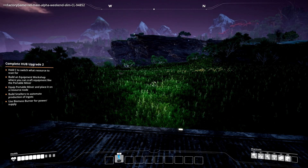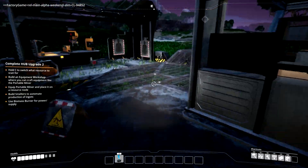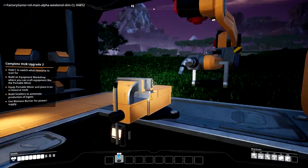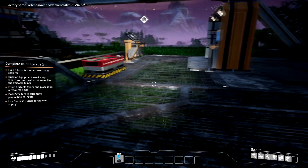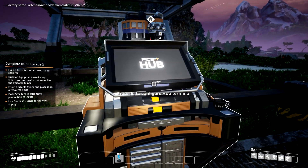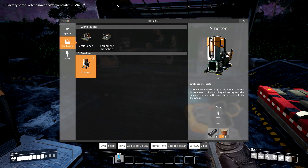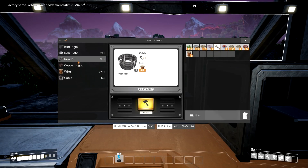Now it says: build smelters to automate production of ingots, use biomass burner for power supply. What does that cost? Let me check. The smelter requires five iron plates, four iron rods, and eight wire. I'm going to make some iron plates — I only have 10 left by the way, but I'm making more.